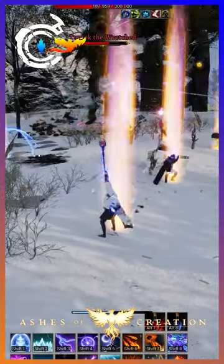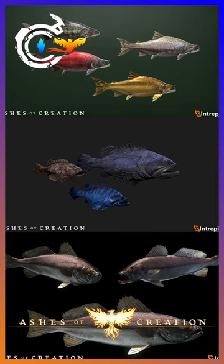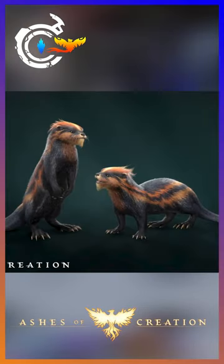Otherwise, we can see that Intrepid is still going hard getting the crafting systems in place, as we saw tons of fish in the art section of the stream. We also saw a pig and these otter-looking things.